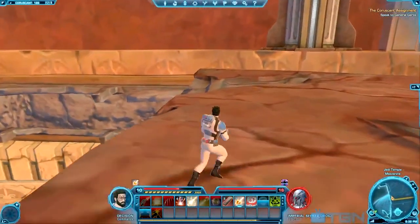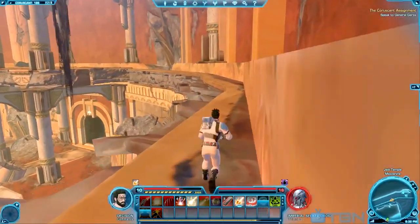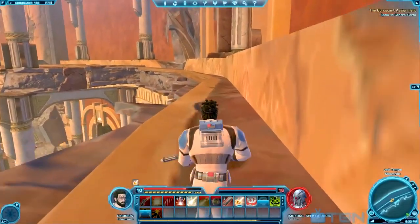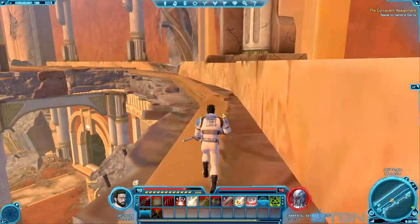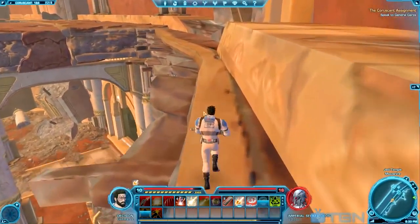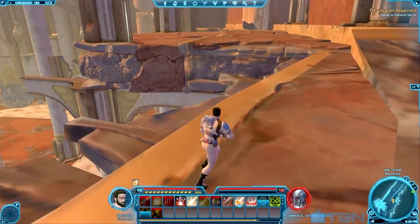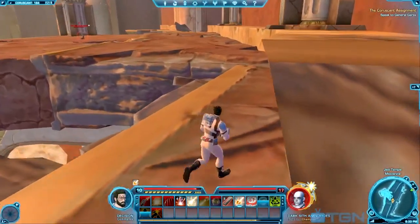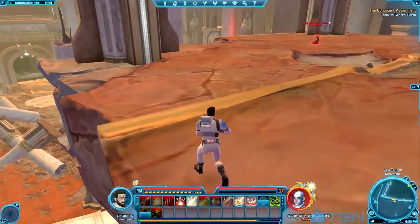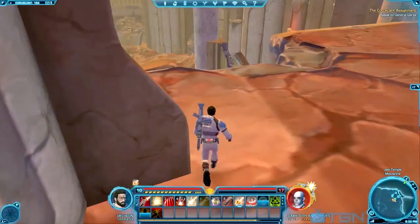Jump over to the very top platform and there will be a path around the perimeter of the temple. Follow this until you see a Sith Apprentice boss — there's the datacron again if you're wondering where it is. Follow this all the way over to this other giant platform that hasn't crumbled yet, walk on over to that and then you'll see the boss right there. I'm not going to fight him obviously — I would probably get killed in one or two hits — so I'm going to do my best to avoid this guy.